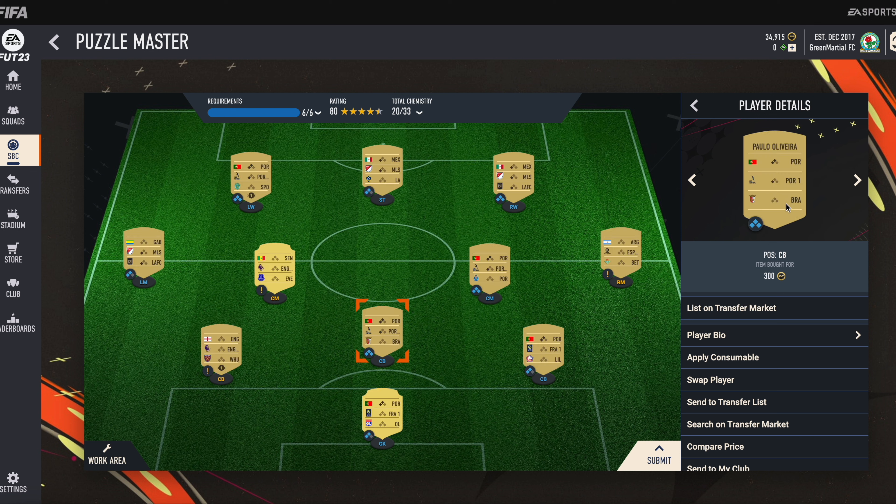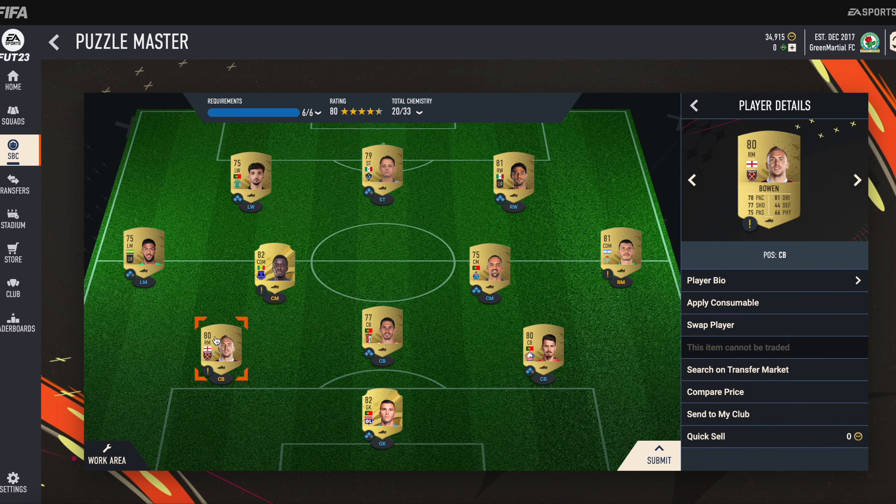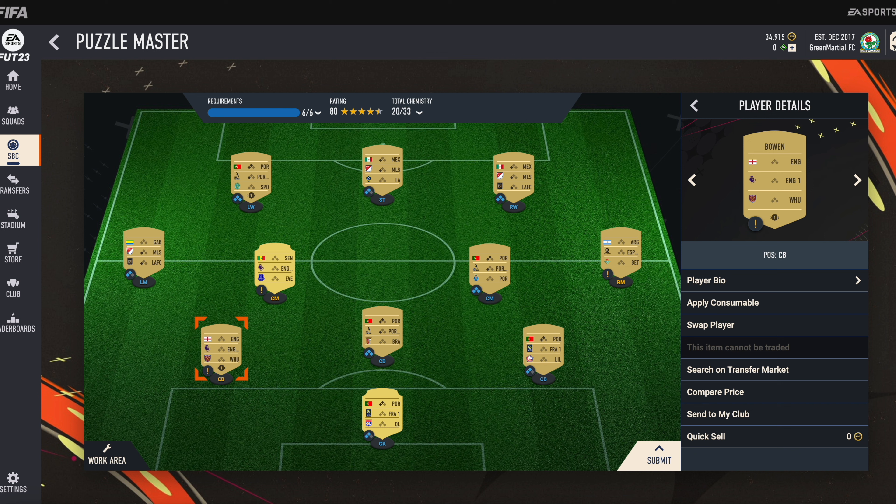The second center back is Paulo Olivera. He is from the Portuguese league, his club name is AC Braga, and he is also very cheap. Next, we have placed Jarrod Bowen at center back — he is from the English Premier League and his club name is West Ham United.